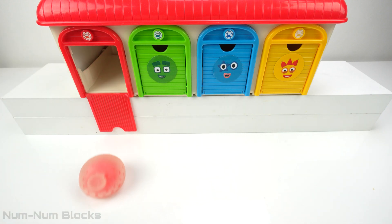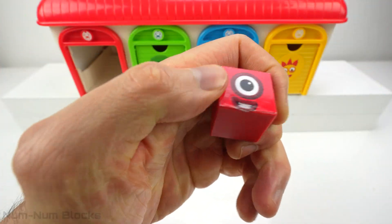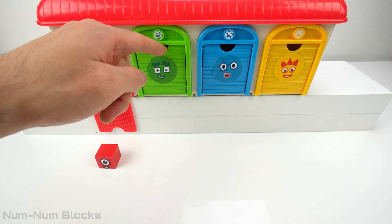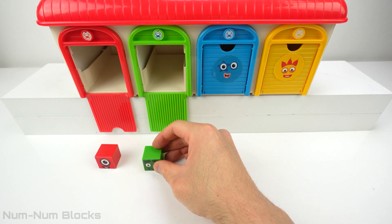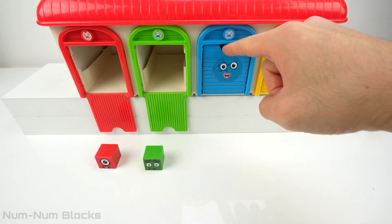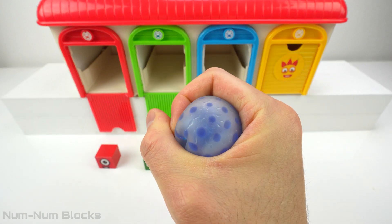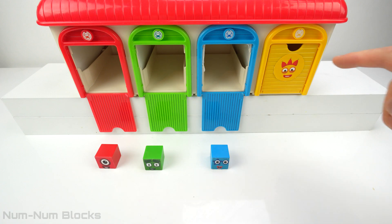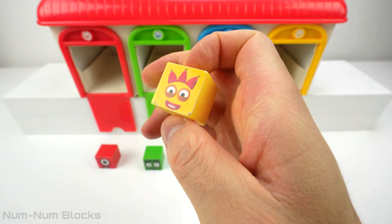Let's see if this will turn them into number blocks. Look, it's a squishy ball — that's not a number block! Let's give it a squish. Whoa, we transformed it into a number block! Let's open the green door — it's another squishy ball. Let's give it a squish. Whoa, look, it's four's head, but where's his body? Let's try the blue door. Oh, another blue squishy ball! Let's give this blue ball a nice squeeze. Whoa, it's five's head, and her body is missing too. Finally, the yellow door — it's a yellow squishy ball. Look, it's three's head.